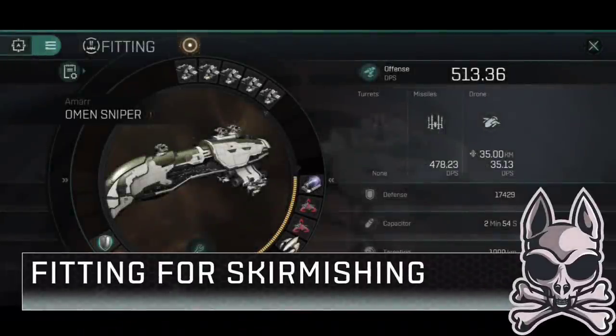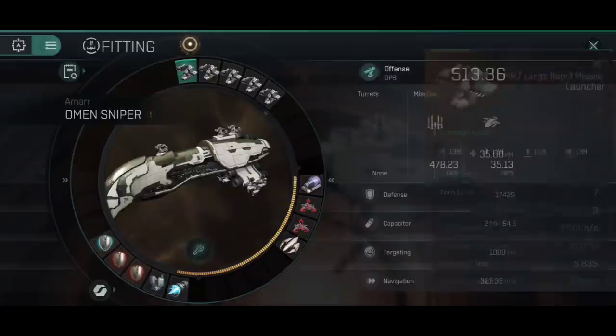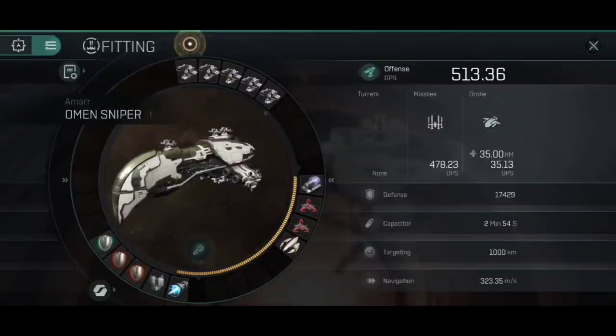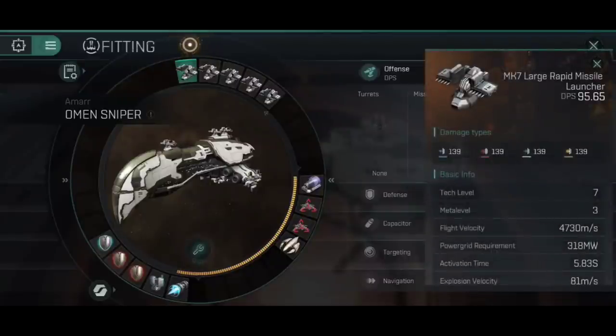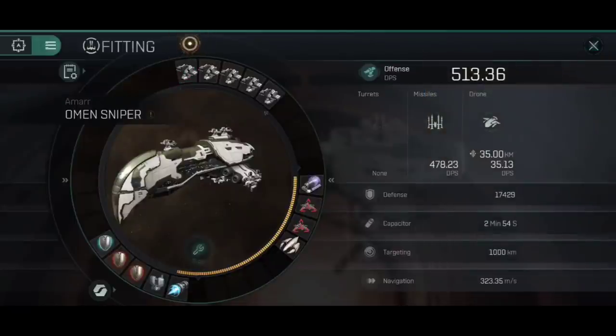And what type of large missiles, you ask? We're going for Mark 7 large rapid missile launchers — just Mark 7s. We're aiming to keep this fit fairly cheap, so most of the stuff here is on the cheaper end of things. With these, we're getting a good solid 513.36 DPS cold out of this. Being large rapid missile launchers, they're basically medium missile launchers that fire twice as fast, which is pretty sweet. They've got a fairly consistent explosion radius and explosion velocity — they apply fairly well to small targets and very well to medium targets. Against large targets you're doing full damage, so anything cruiser or larger you're basically doing that full 513.36 DPS.